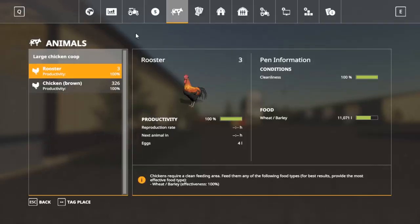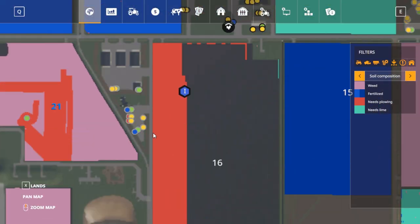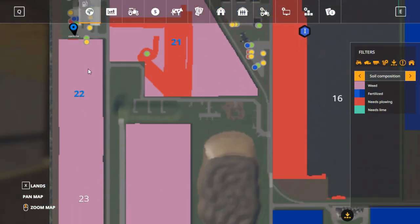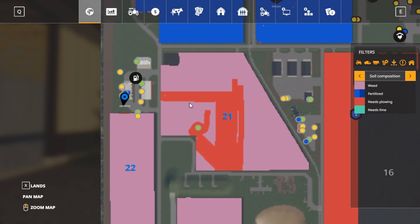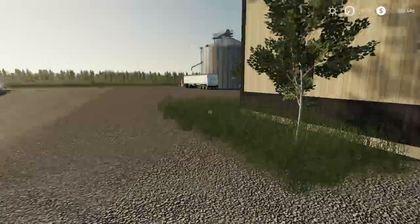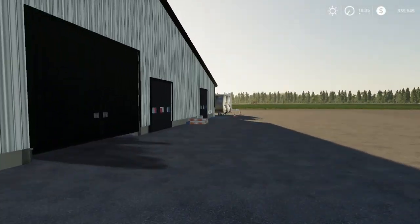We got a plow sitting over there from field 26 — we're doing a mission on field 26. Rob ended up selling it because I think it got out of hand for him. I think Combine is going to get his tractor and a plow out and plow that up. Alright guys, I think that's going to be the end of this video.